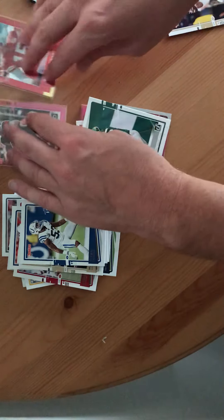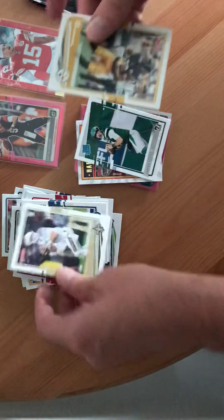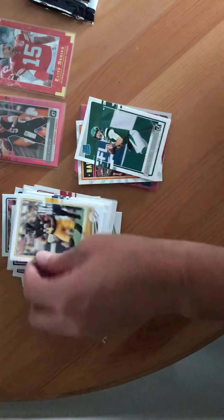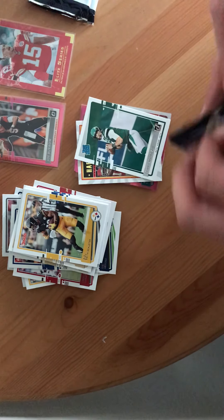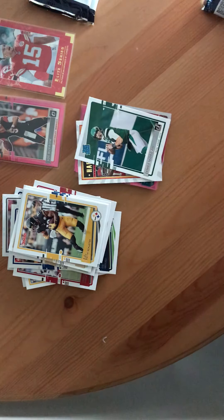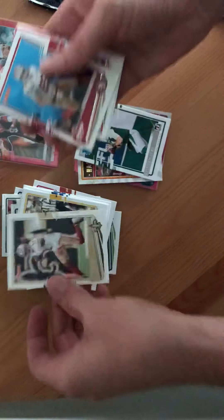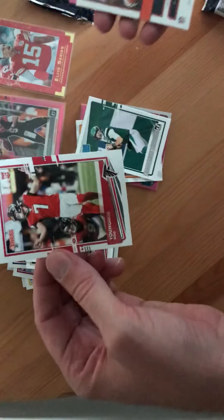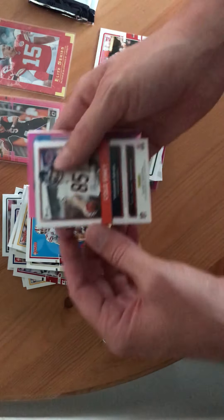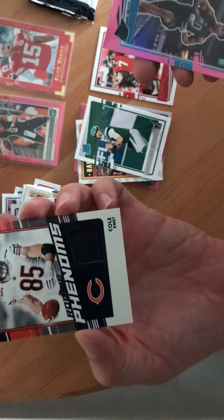Nice penny sleeved, beautiful. Tommy Stevens, JuJu. Emanuel Sanders, George Kittle, Youngho Ku — Rookie card, hope he does good. Here is our patch — Rookie Phenoms, Cole.